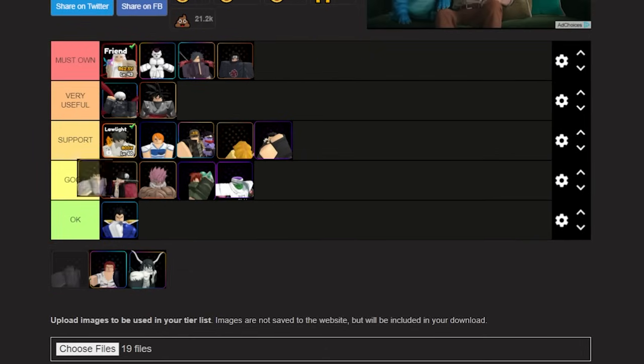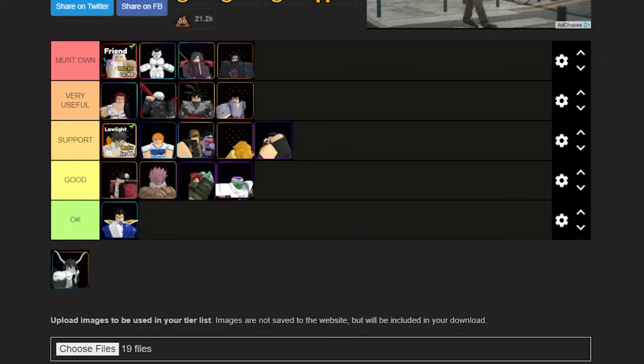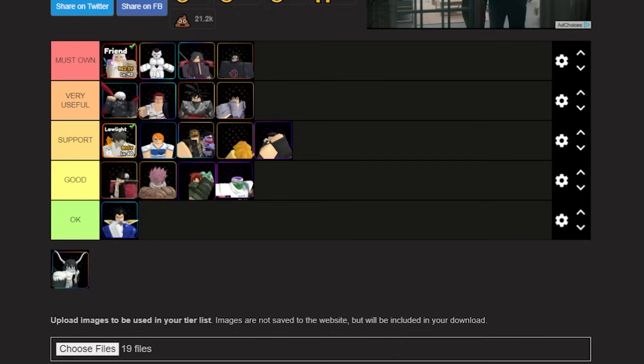We've got three units left. Sasuke is a very good unit — we'll put him in the Very Useful category because Sasuke does have a good amount of damage output, and I just think he's better than the others below him. Next is Shanks. Shanks is the number one quote-unquote infinite run unit other than Free Run. He is a really really good mythical to have, but he's just not Must Own if you're just starting the game. He does stun when he gets his full evo upgrade, but he's so expensive to get to that point that it makes him not worth it for new players. Shanks is Very Useful, just not Must Own.